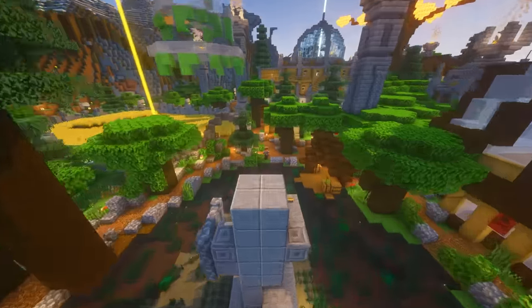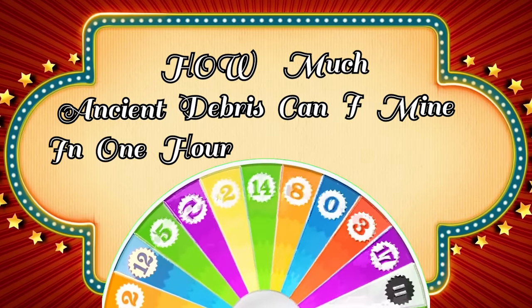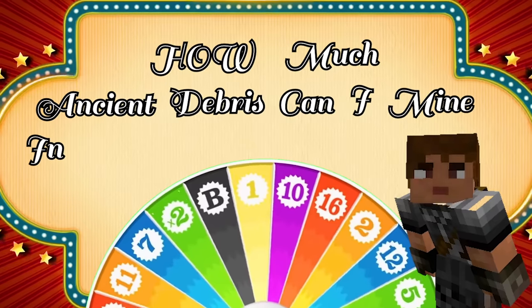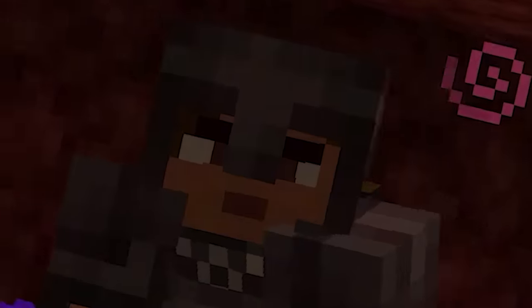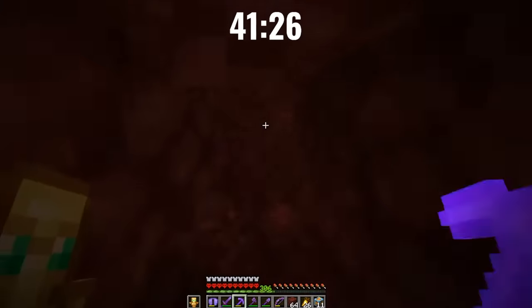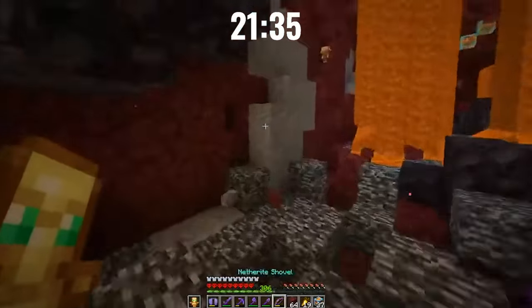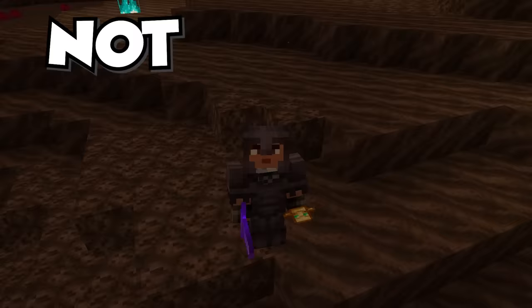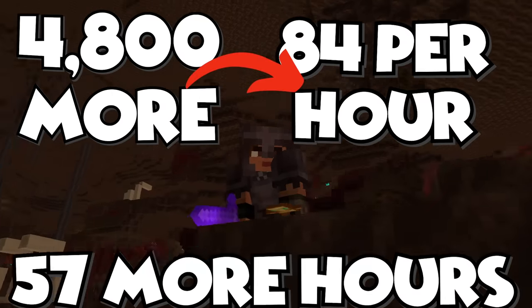The faster method worked really well, but it was also really boring — just mining and placing TNT for hours. So in all that time I decided to play a few games. Welcome to your weekly game show: How Much Ancient Debris Can I Mine In 1 Hour Without Boring Myself To Death. The goal is to start by mining a new tunnel, placing TNT, and collecting the debris. With only 22 minutes left, I hadn't even started collecting. But with this final block, let's call time! Not too bad — we got 84 pieces in a single hour. If we need 4,800 more pieces and stick to this rate, it's only going to take 57 more hours.